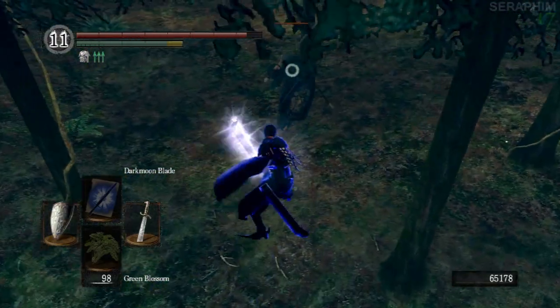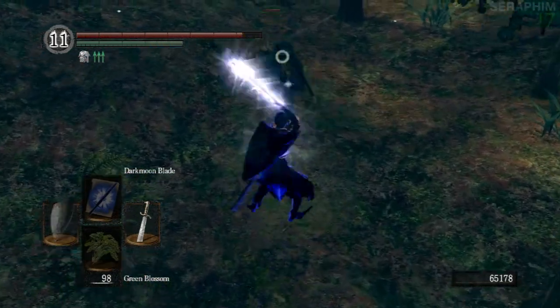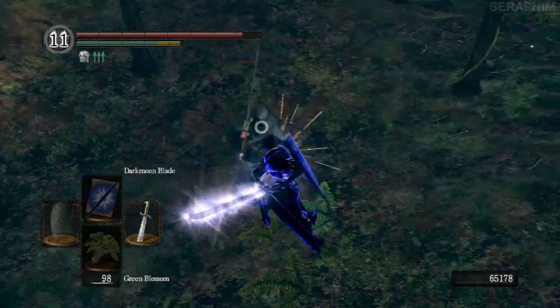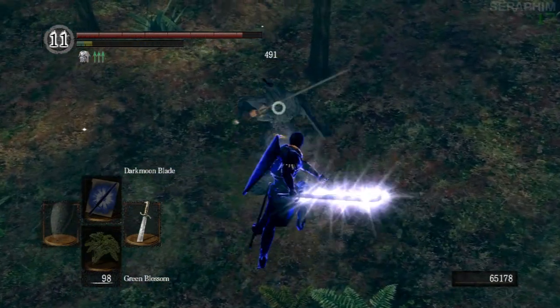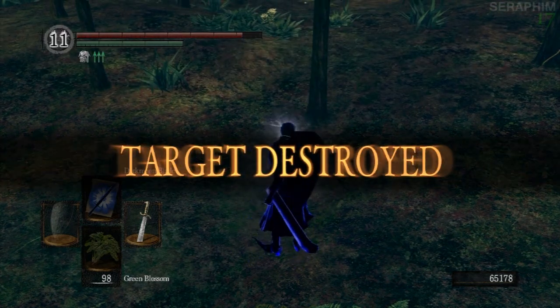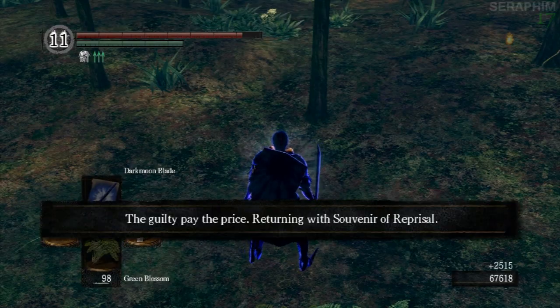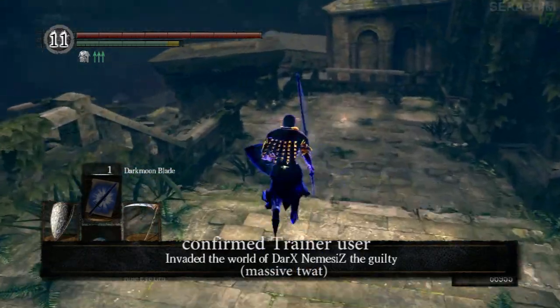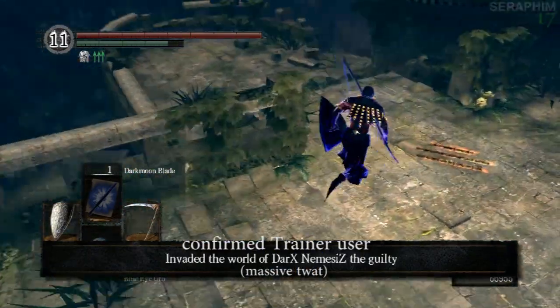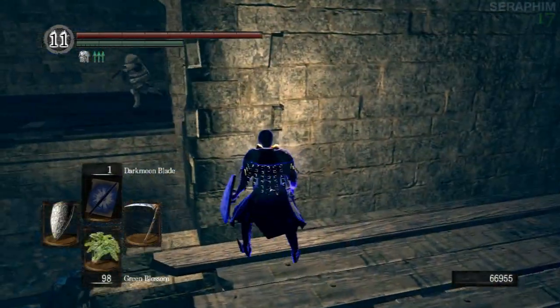So this is the buff build you've seen me using against a lot of the boss fights in the Prepare to Die Edition. The way I should use this build is what I'm doing right here — two-handing my Falchion and just spamming the Dark Moon Blade. The problem is it feels really cheap to me, and I just don't like being cheap on this game. I seem to have this proclivity to try and do things better.